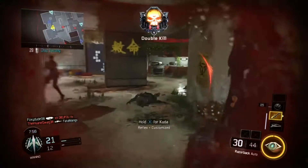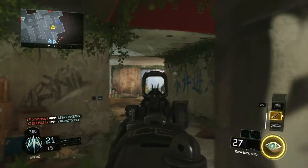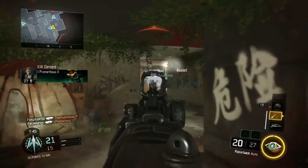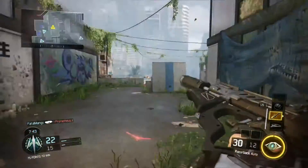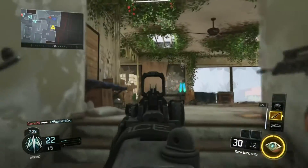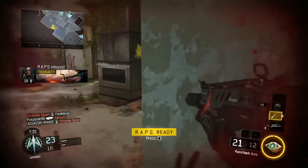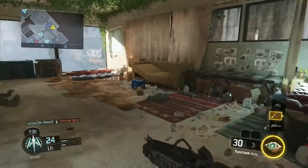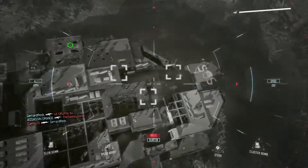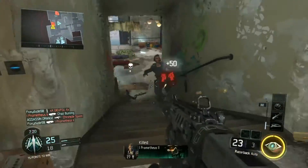I knew I wasn't going to win that gunfight so I backed out to regain health. The Wraps are like rolling spike balls that sneak up on enemies and explode when they get close. We pick up another assist, get a beautiful slide kill, confirm some tags, and use the Hellstorm — picking up a kill there. The dropship is visible and we're in good shape.